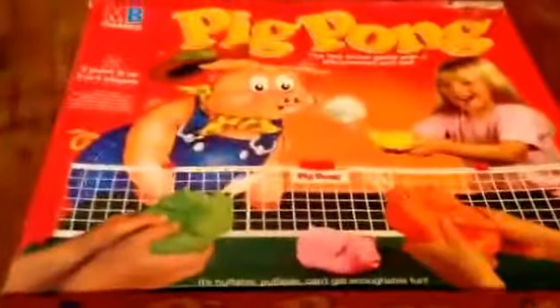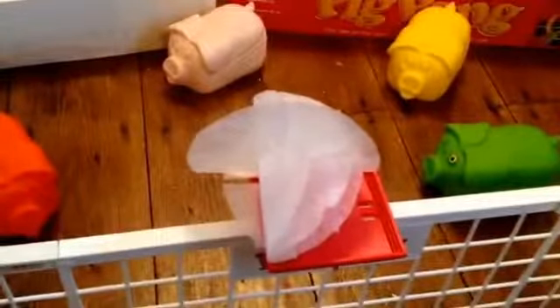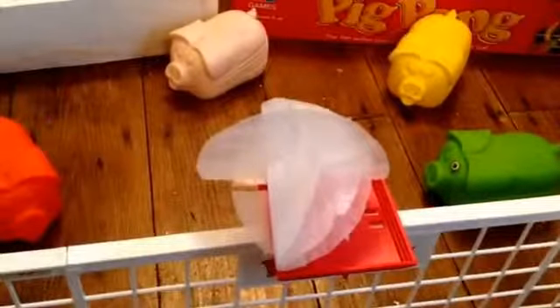There are a couple of fouls in Pig Pong. If a player puffs it over the net before they shout 'oink,' that's a foul — play must be resumed onto the trough. The only other foul in Pig Pong is when a player constantly encroaches over the other side and doesn't give the other team a chance. The puff ball must be replaced back onto the trough; neither team is penalized and there are no point deductions.